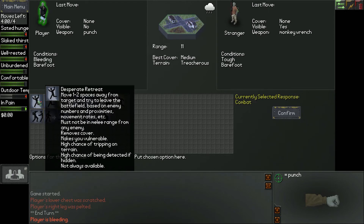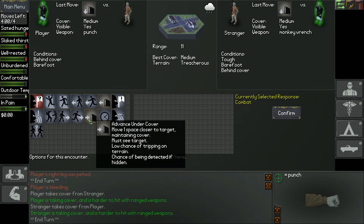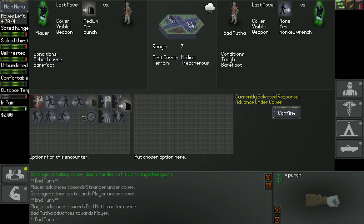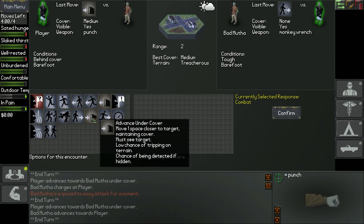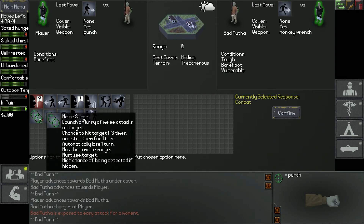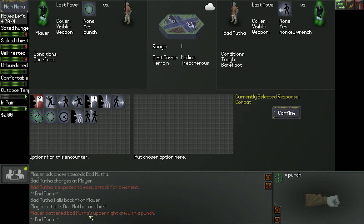We came across a stranger with a monkey wrench — we are going to duck and take cover. We're both taking cover. The game just started so we don't really have much to lose. He does have a monkey wrench but we have melee. We're not close enough to attack yet so we're going to keep advancing under cover, which means if he has a ranged weapon it will be more difficult for him to shoot us. Now we're in range — we battered his arm with a punch.